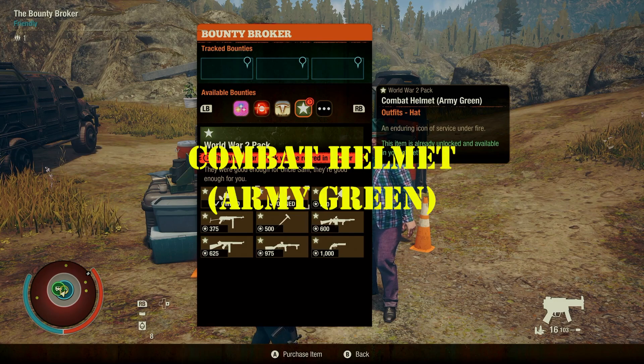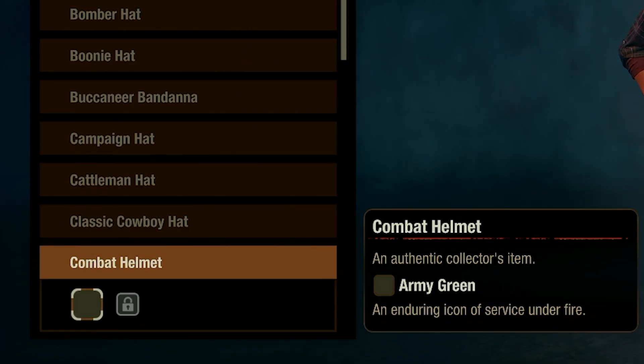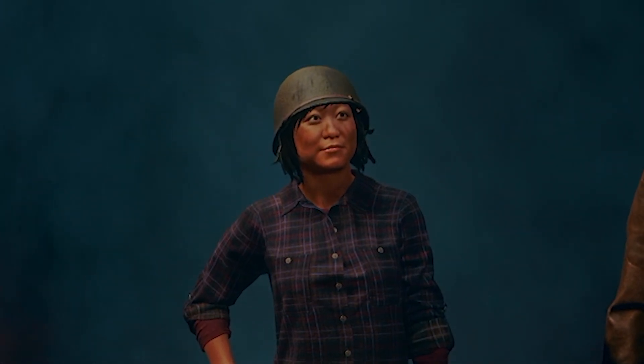Next let's take a look at the Combat Helmet Army Green. It's definitely a World War II looking helmet. This one's pretty easy — all you gotta do is drive five kilometers. Pick that one up and it'll be done while you're working on the others. Both are pretty snazzy and it shouldn't take too much to get either.